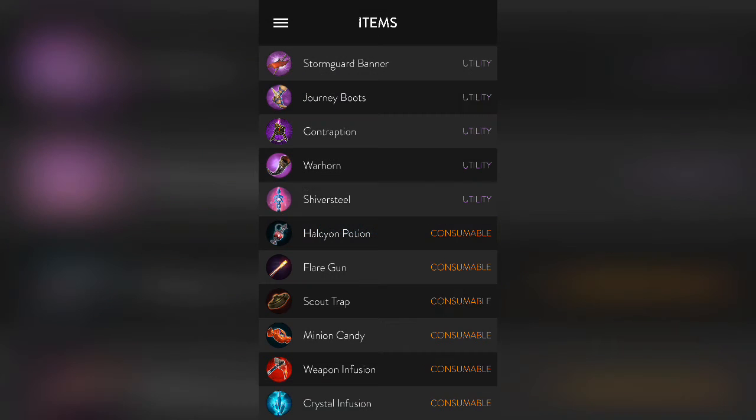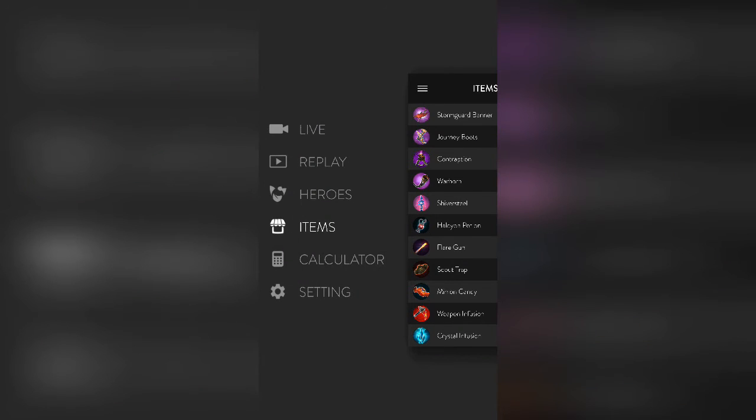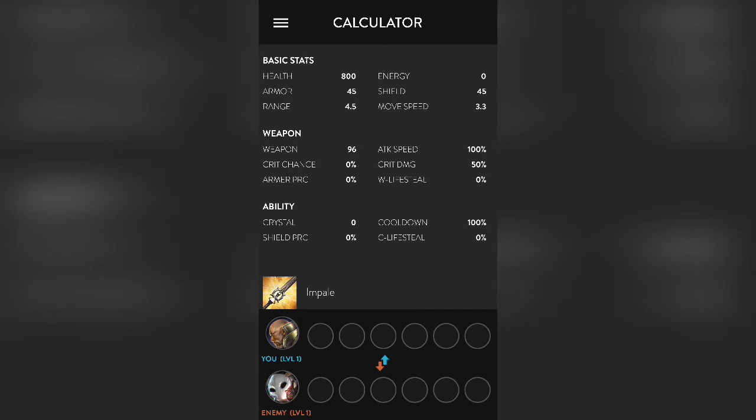It also shows consumables — it restores energy. There's also the scout trap. I don't think they updated that, but they also have a calculator which predicts how much damage you'll be doing to an enemy hero using a specific build.